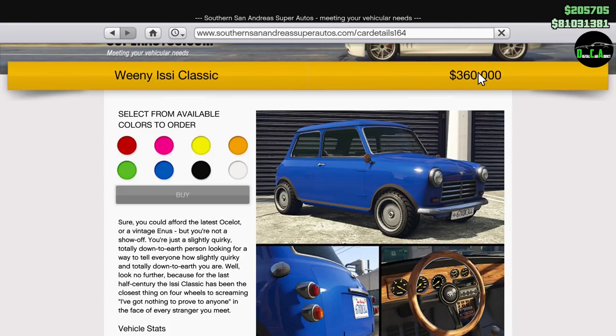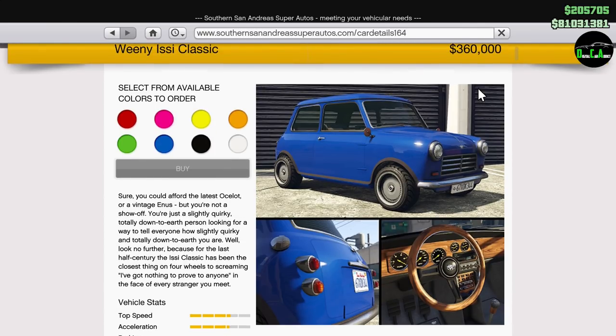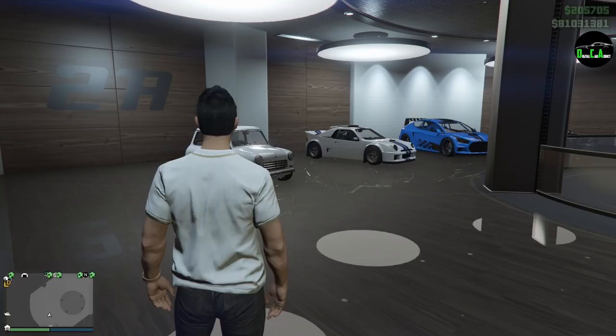It's $360,000 — yes, that's a lot for such a small little car. But at the end of the day, how long has it been since you've seen a DLC car for less than $400,000? The Parachute Camacho was like the last one that was really good for its money. But here it is — I already bought it.